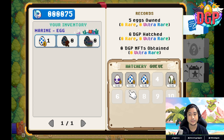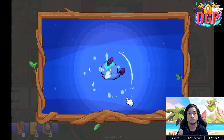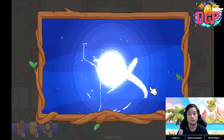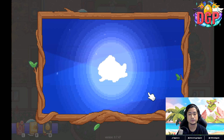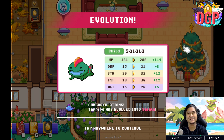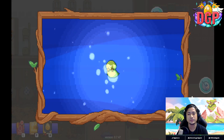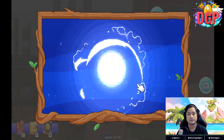And while waiting, guys, you can actually claim the... Already evolving? Tapipo has evolved into Salala. Another one? These guys are growing too fast.